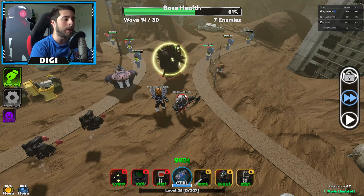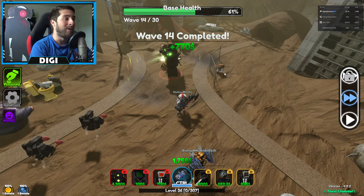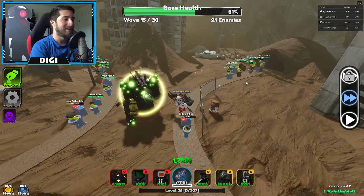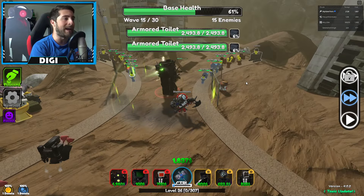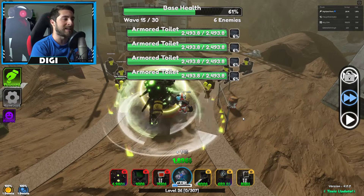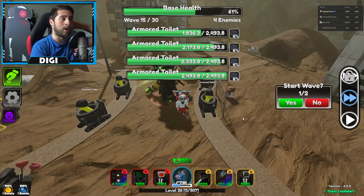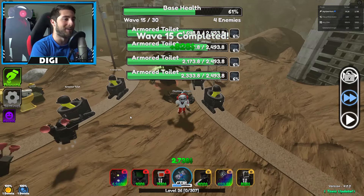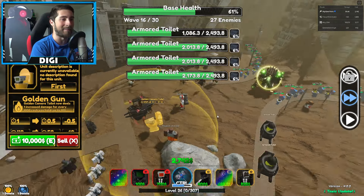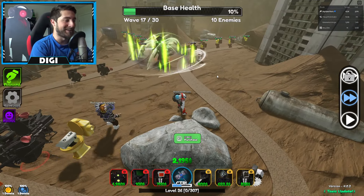Our next ability is the Toxic Cannon: sends a toxic explosion to your enemy, inflicting toxic for 16 seconds. What's more — attacks inflict toxic, which increases their damage taken by 25 percent! So it damages them for 16 seconds but also increases their damage intake by 25 percent. And this was just the third upgrade!